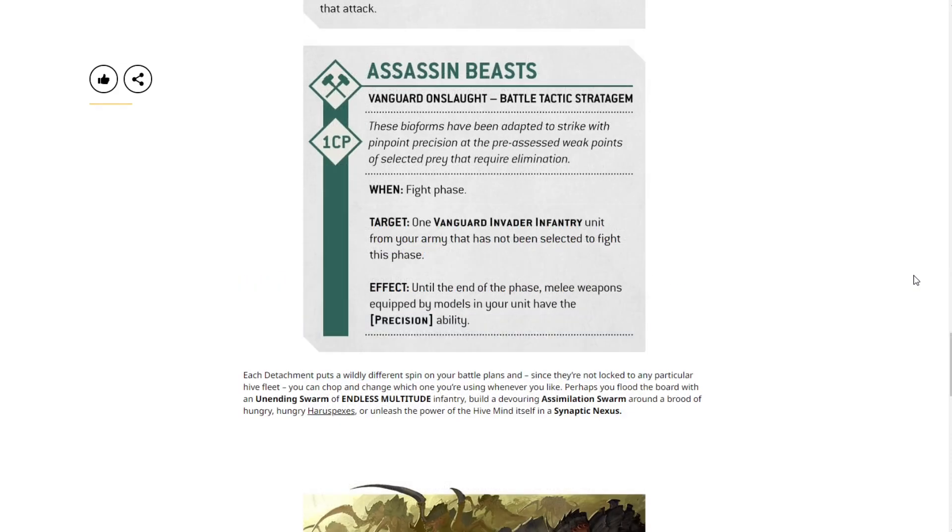The Assassin Beast stratagem is a Vanguard Onslaught Battle Tactics stratagem costing one command point. In the Fight phase, target one Vanguard Invader Infantry unit from your army that has not been selected to fight this phase. Until the end of the phase, melee weapons equipped by models in that unit gain the Precision ability. So you pop up with your sneaky Tyranids and potentially assassinate a character — pretty neat.